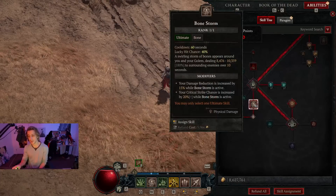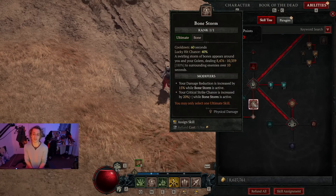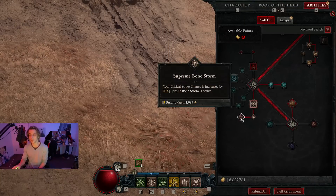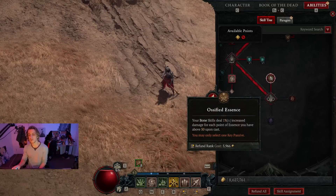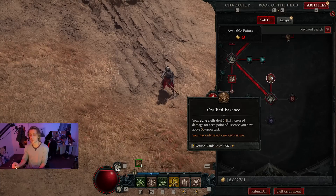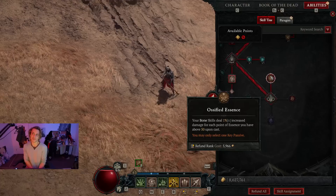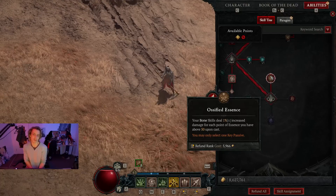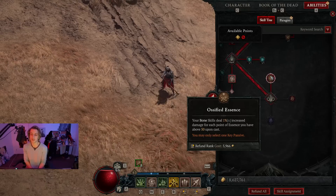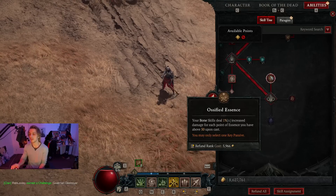Currently I've also taken Bonestorm as an ultimate — it's pretty lackluster, but it's a buff stick: with the next two points it gives you damage reduction and extra crit. The ultimate passive I've taken is the obvious one for bone skills — deal more damage once you have essence above a certain amount. That's why we constantly want to be at a high amount of essence, though it's tough to get there. Once we do, that's when the build's really going to take off.